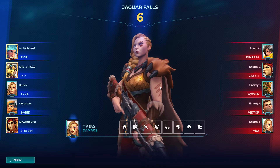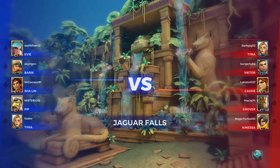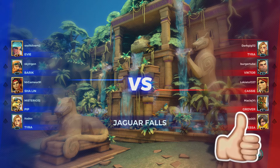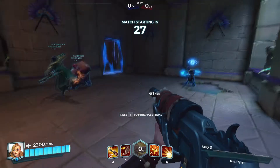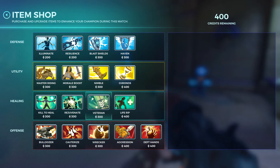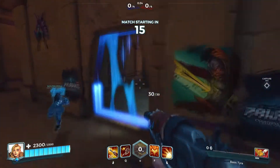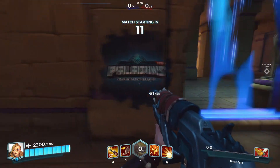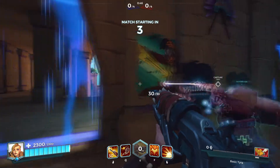At the moment we got Ev, Pip, Barick, and Charlin on our team. They have Kinesa, Cassie, Droover, Victor, and Tyro, and we're playing Jaguar Falls. Tyra is the newly introduced character, probably introduced yesterday in the update. For the loadout I'm using Trailblazer 3, Ranger 3 — you guys can pause the screen to see what I'm using. This is basically the basic loadout. I always get Aggression first but you guys can get what you want. We're playing Siege actually — oh, I never noticed this new paint on here, that looks like a new one coming. Anyway, let's begin.